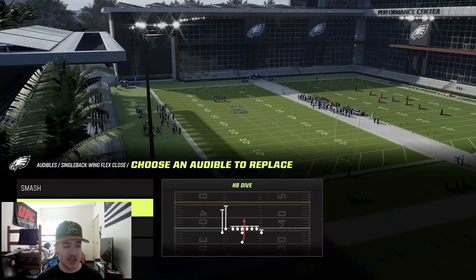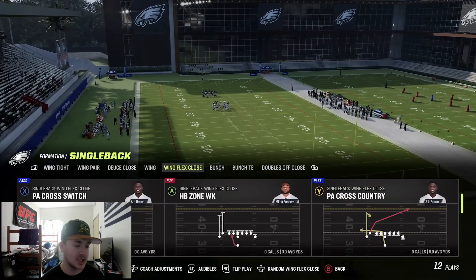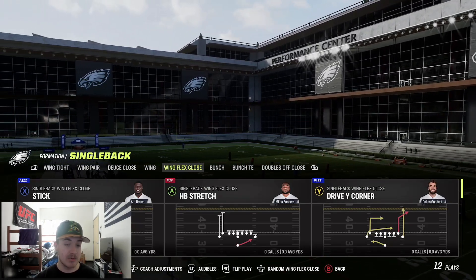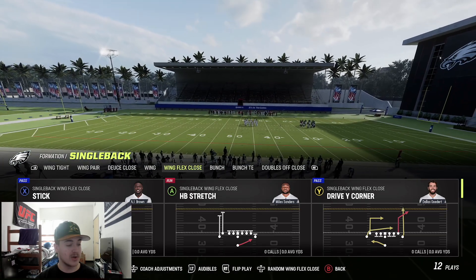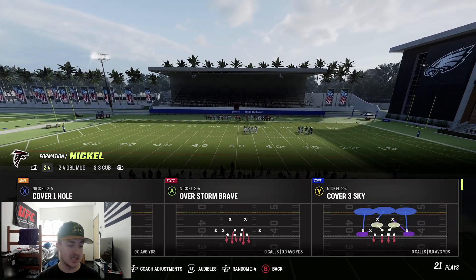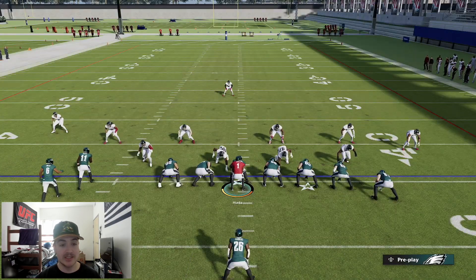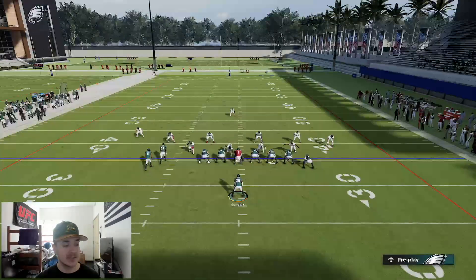Here are my audibles. I like smash, dive, drive wide corner, and four verticals, and then the other plays I like are stretch and the PA cross country on the right hand side. So I'm usually going to come out with stretch or that if it's a pass heavy attack. As far as personnel, you should get some big boy tight end targets that can make catches for you, and of course you need a good running back.